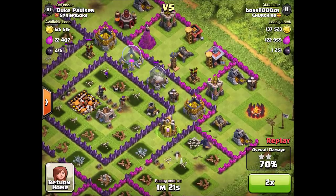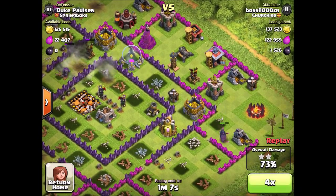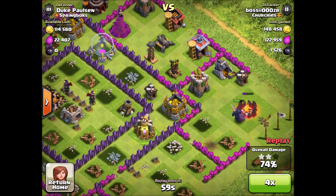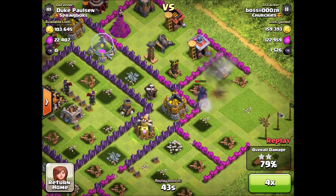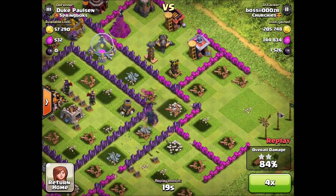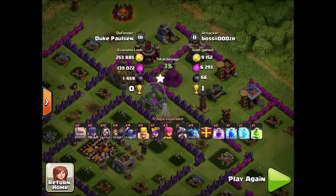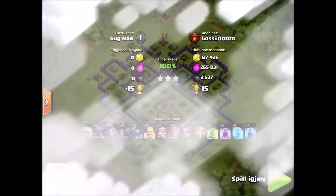With this strategy you don't need to lure the clan castle troops, and that's why I really like it — you can just put down a lightning spell on the clan castle troops, and if they survive your wizards and PEKKAs will usually take them out. In this raid I almost had a three-star; if I had my Barbarian King I would have probably three-starred this base.